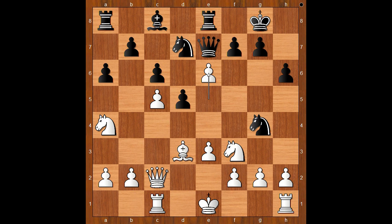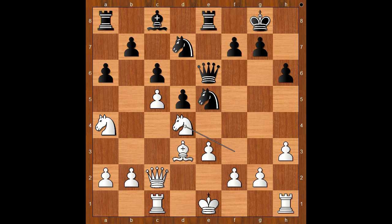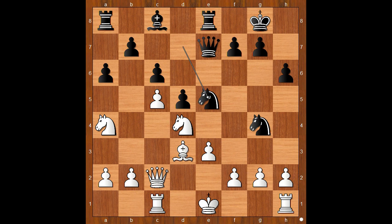Knight to d4 was played. Let's take it back — e6 should have been considered, and after queen takes on e6, kicking the knight back, and after knight from g to e5, then knight to d4, and white is okay. Back to our game. Knight to d4 was played. Knight from d takes on e5. White to move.